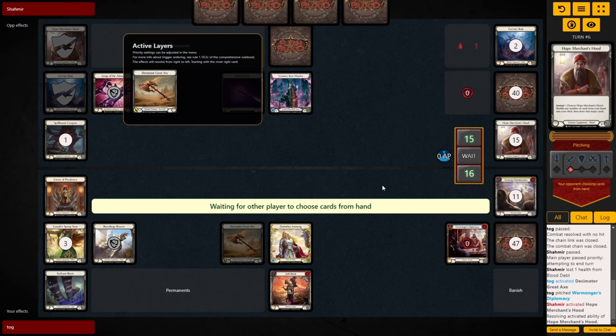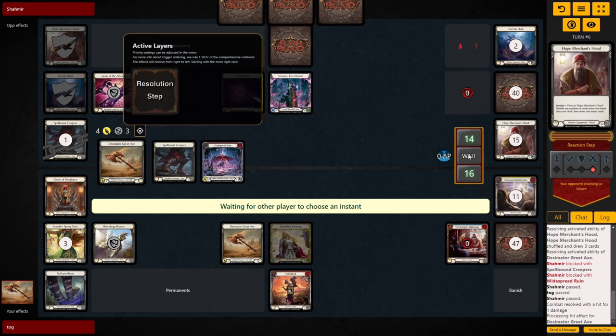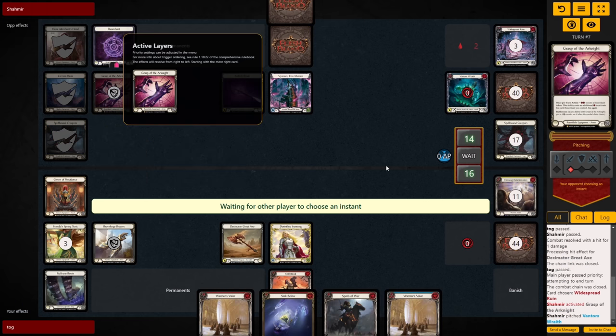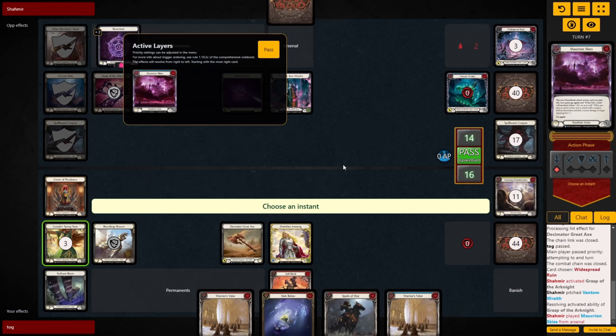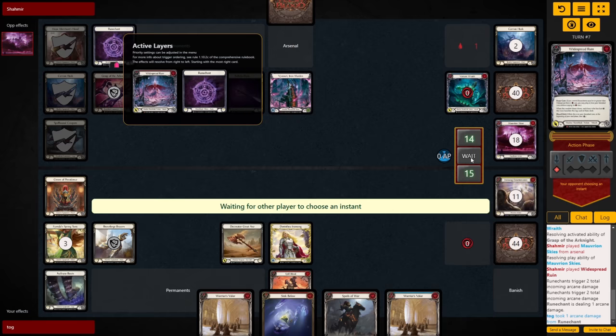Opponent activates their Hood, cycling 3 cards — a little scary — but they end up blocking the Axe with their Creepers and a card from hand, still taking 1 down to 14. Pass it to them. On their turn they banish a Widespread Ruin, play a Blue Morph Skies, and swing in for 6 and 2 Rune Chants. The effect on Widespread Ruin isn't really important so it's essentially just raw damage. I'm definitely taking the Rune Chants.